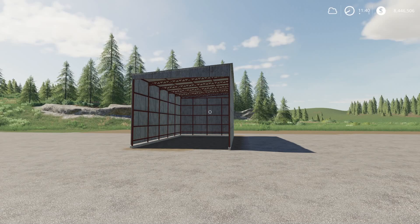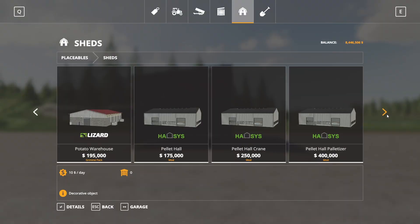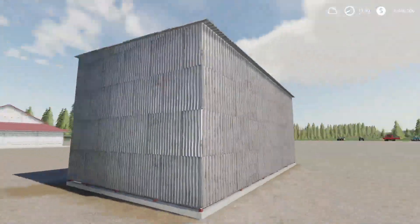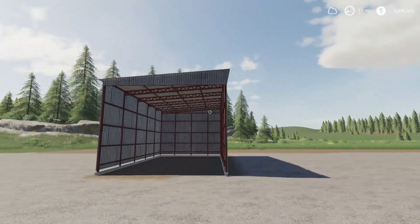Next up, we have the old metal shed. This is by Simsoniers. It's 3.44 megabytes to download and is for all platforms. Found in the store under sheds. $8,000 to buy, $15 a day maintenance. It's exactly what it says — an old metal shed. I like the rust detail and the corrugated metal. That's the old metal shed.